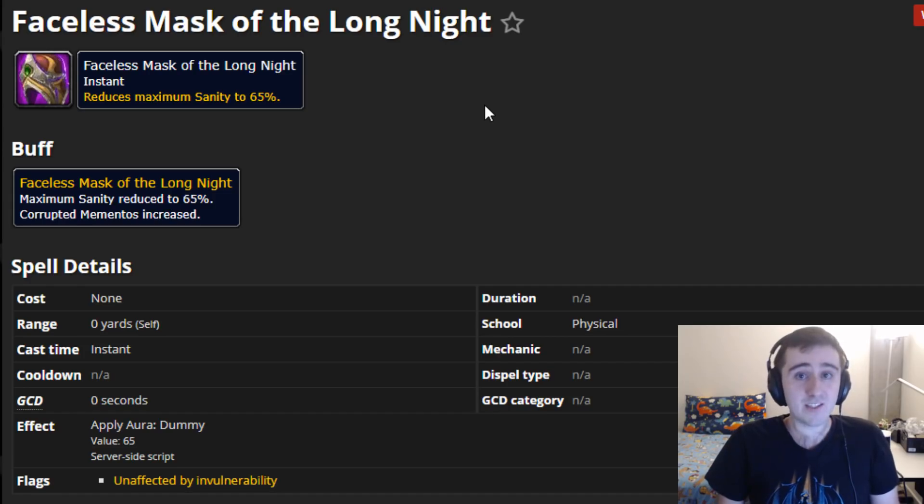All the masks come with a drawback, and they increase the health, damage, and Corrupted Mementos rewards of the Horrific Vision by 20%. So 20% more health, 20% more damage on all the enemies, but you get 20% more Mementos. And if you full clear with a Faceless Mask, you'll also get five extra item levels per mask on your end-of-run reward. So it will go up from 445 for a full clear with no masks, all the way up to 470 if you can full clear with all five Faceless Masks active.